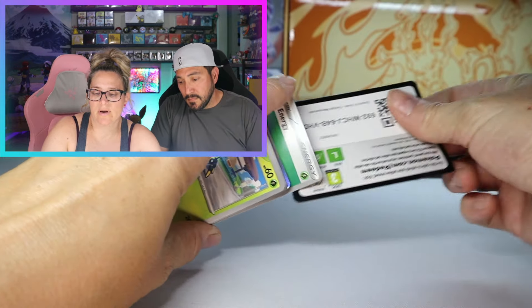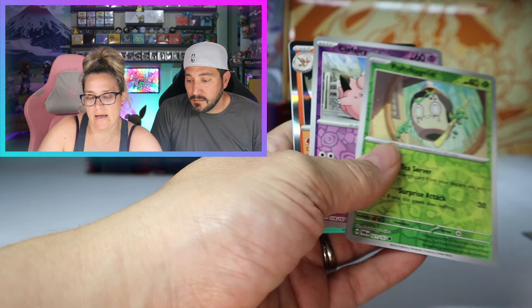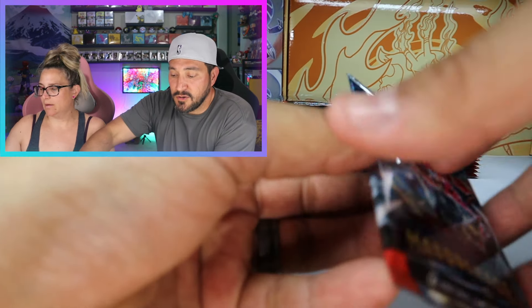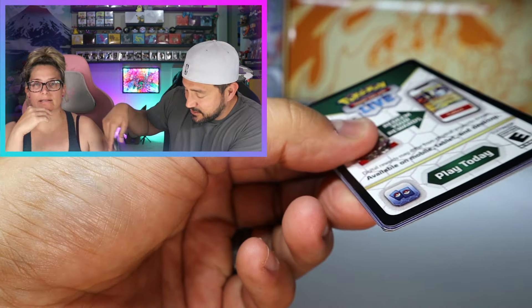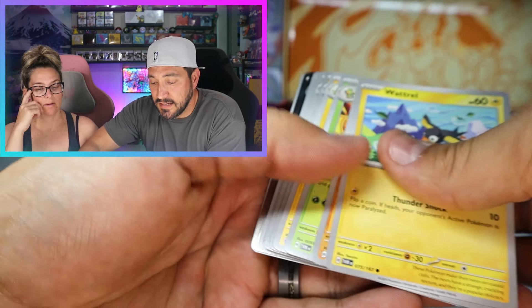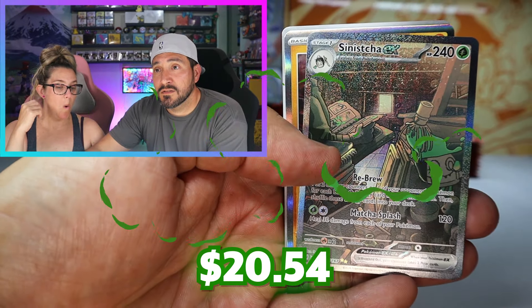Cyclone. Sleeve booster cases are kind of hit and miss — they used to be really good, but now kind of not so much. That's why we used to open them, because we'd get pretty great hit rates, better than booster boxes. But as of late — ooh, there's some texture here. Sinistea, the first SIR. Nice, there we go, and we need that one.